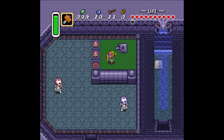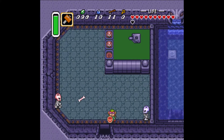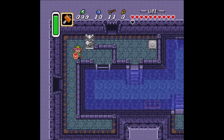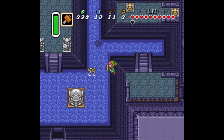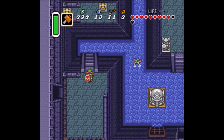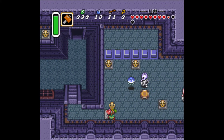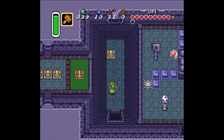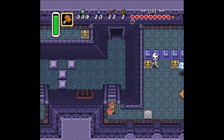Flood the waterway — and that allows us to swim up to here. Welcome to the central area, the central hub. You can't flood the key if you do it this way, but otherwise you will soft lock the game if you flood this area first.